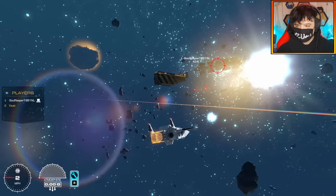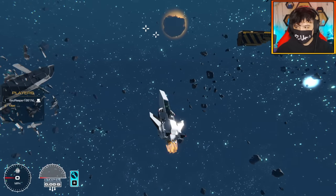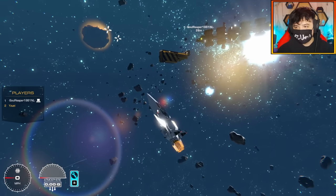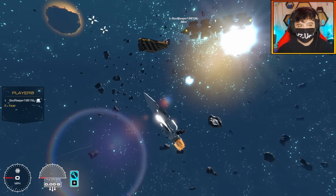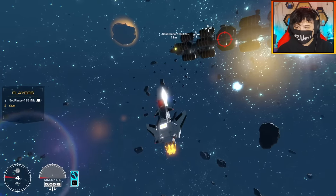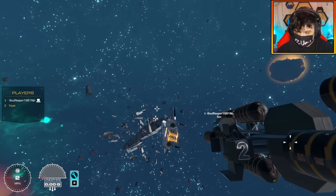The plan is: we'll dock onto the fueler, then Soul will take me on a ride to a destination where we'll do a quick mission and try to take out some pirates. He'll detach and deploy me, then once I've done the mission I'll come back, dock on, and we'll head back home to Galena 9. First things first — we need to actually dock onto the spaceship.